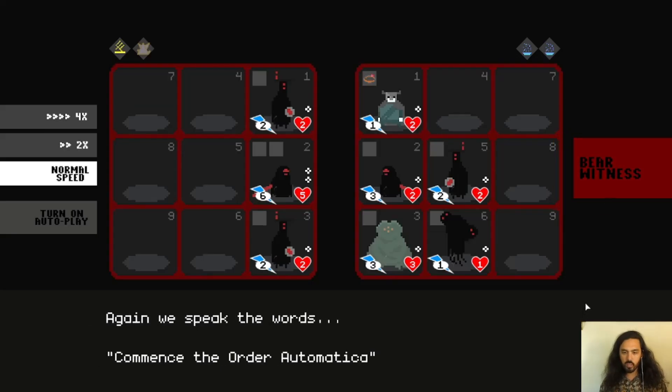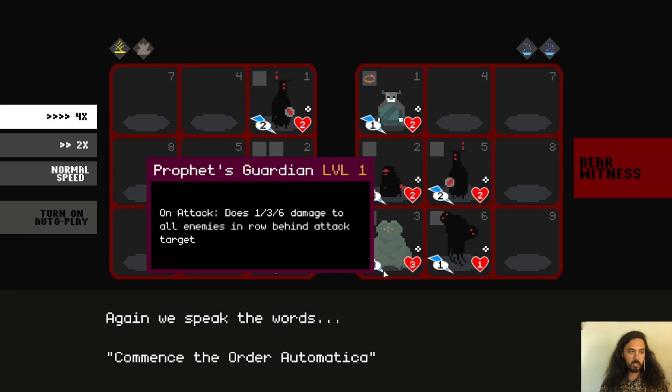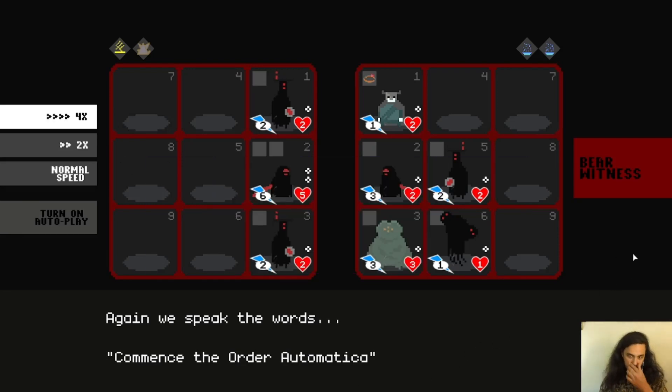Let's see what happens now. Here's the level two enemy team — it looks like they've added some stuff. We'll speed up the gameplay now that I've explained the basics. You can go up to 4x speed and you can turn on autoplay — I'll do that in a bit, but for now we'll keep stepping through.